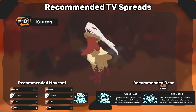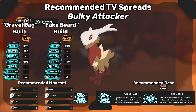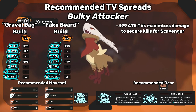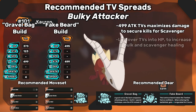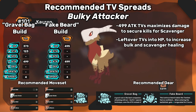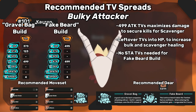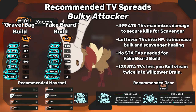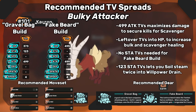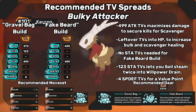For TV spreads, let's first talk about a bulky attacker build for Corrin. This is the standard build — we're investing enough TVs into attack to secure kills for Corrin to activate its Scavenger trait throughout the game. 499 attack maximizes Corrin's damage, which ensures we get kills to proc Scavenger. HP is second highest priority because it increases bulk and how much Scavenger heals. Fake Beard lets us skip stamina investment because it allows Stoneball twice into Willpower Drain on turn 1 without overexerting. If you're running Gravel Bag, 123 stamina TVs is enough to Soil Steam twice into Willpower Drain. It's a little more efficient to weave Willpower Drain in between every attack, but having that turn 2 flexibility can be important. And then 4 TVs into special defense gives a nice little value point.